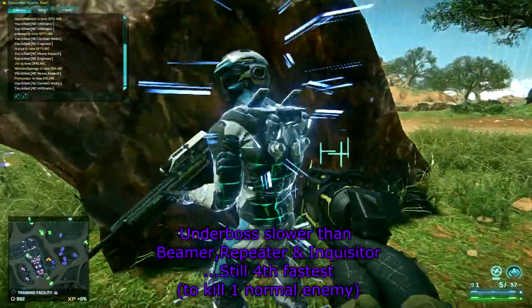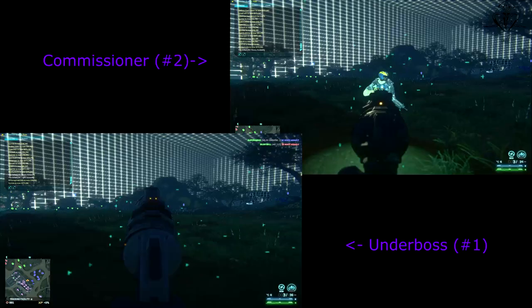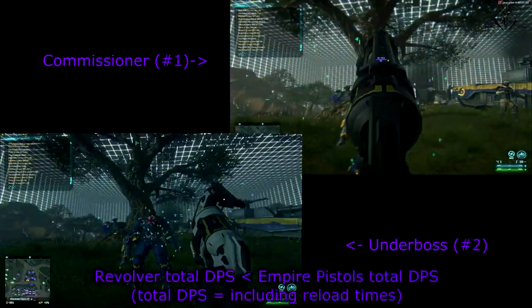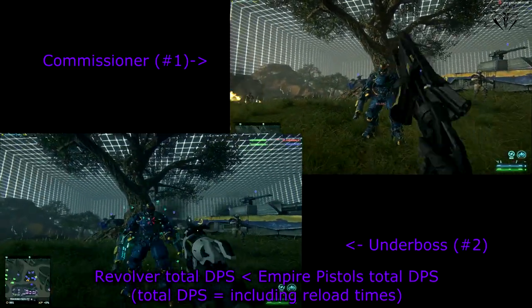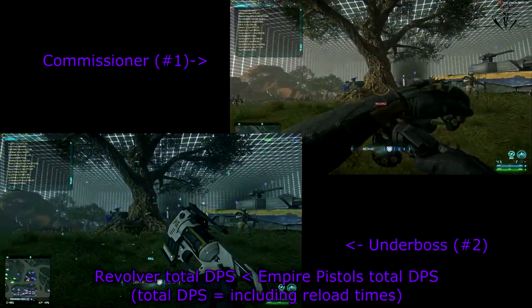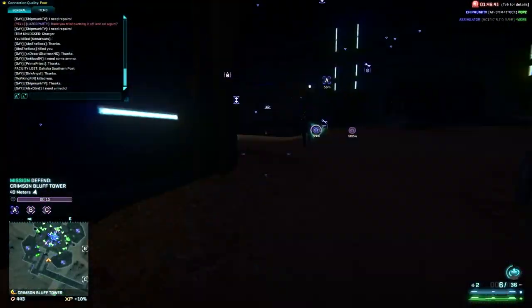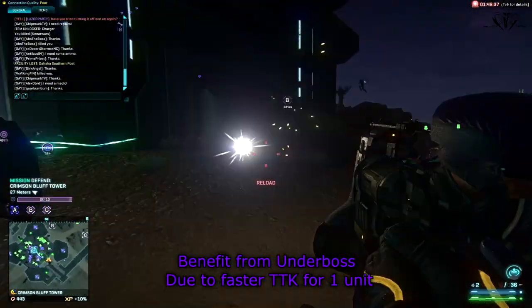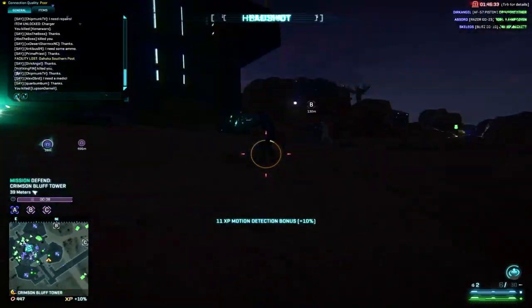Although the Underboss takes out normal infantry units faster than most pistols — exceptions being the Beamer, Repeater, and Inquisitor — both revolvers will still take out MAX units or any larger target slower than any other Empire pistol. NC would probably be the only faction that could potentially benefit from revolvers, but the fact that all Empire pistols have silencers makes them more valuable, in my opinion at least.